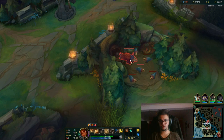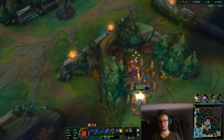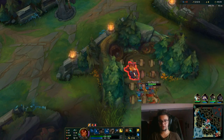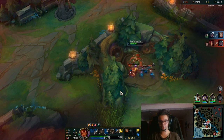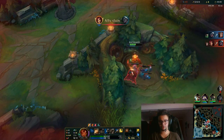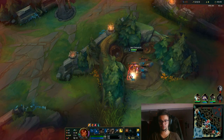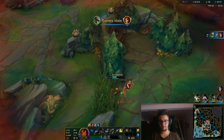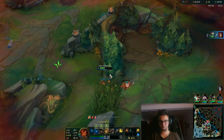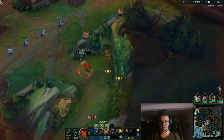Now we're going for the third camp, the Raptors. On the Raptors we want to damage the little ones a bit, but we want to position ourselves to do a full Q on the big one. So we're going to move behind him and do a full Q like this. Then the small ones will keep dying because of the passive. That's the last one.